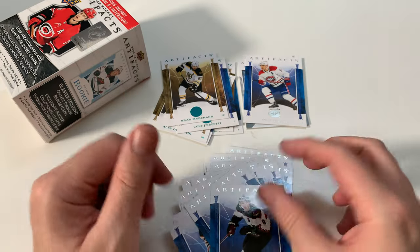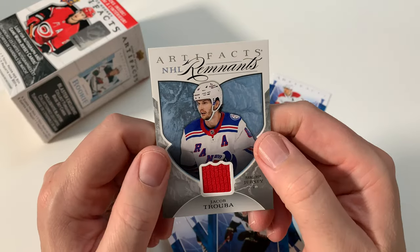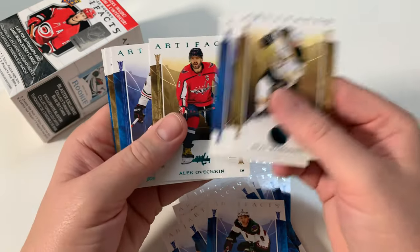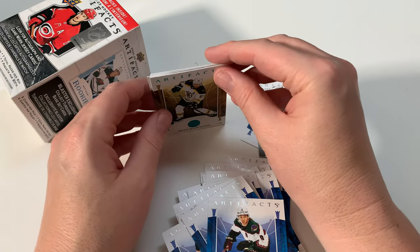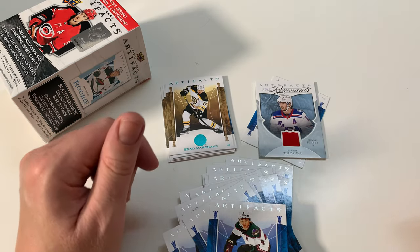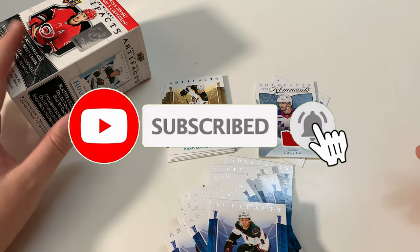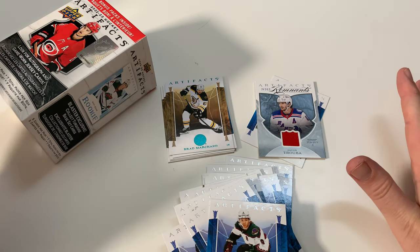Ottinger, and there you go. So that's my big hit right here — game worn Truba. Good defenseman. And then these are my inserts, or parallels I should say. Not bad. This is much better than my 24 pack mega pack I opened. I'll tell you that right now. Once again, I'm Pete. Thanks so much for watching. Hit that subscribe, smash that like button. I'll catch you on the next video. That's it for Artifacts on the channel — unless it comes for like $5 a box, I'm not buying any more of this. Bye everyone.